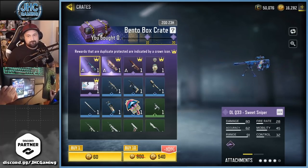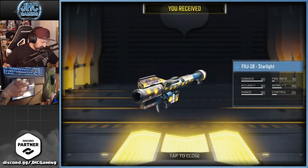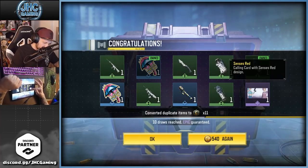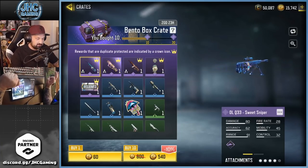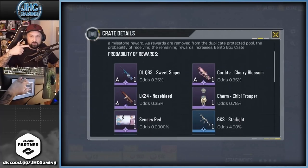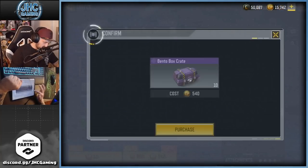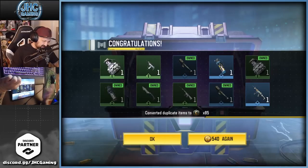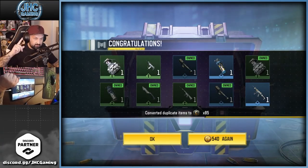Alright, let's get started — in three, two, one. Going 10 at a time until I get at least one weapon. 540 is not too bad. First pull we got an FHJ. On the guaranteed epic we got the calling card — it's called Senses Red. That was the one guaranteed epic; would have been nice to get two. Next 10 with no guaranteed epic: FHJ again, flash bang, FHJ duplicate, and the GKS. So we got the GKS, flash bang, and two duplicate FHJs.